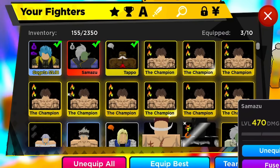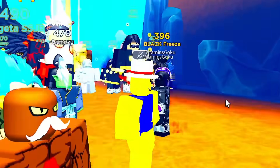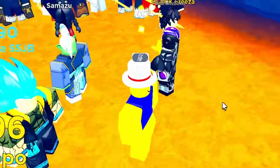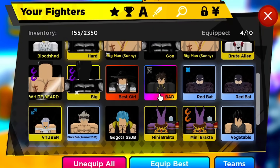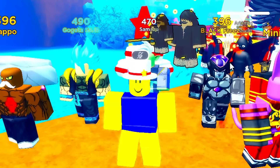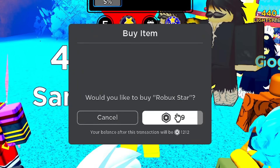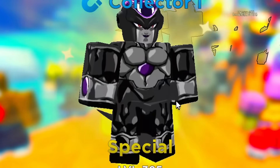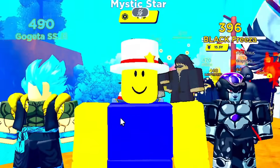Once again, Gogeta Blue — let's get Zamasu in there too plus we have Black Frieza. This is like the dream team right here: Toppo, Black Frieza, Zamasu, Gogeta Blue, and Beerus. We just gotta get one more Black Frieza — one more, guys. The shiny potion is still running, so it's perfect. 199 Robux — come on, big money, Black Frieza! There it is! Now we have three Black Friezas and we're able to limit break him.